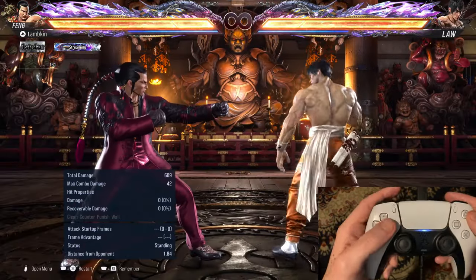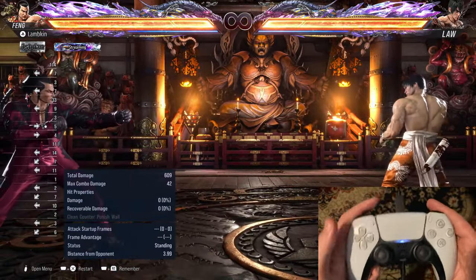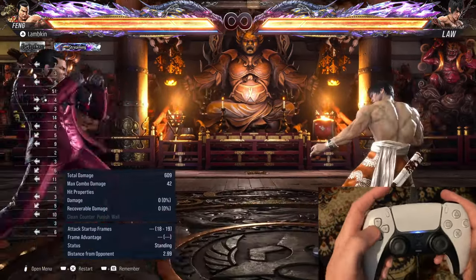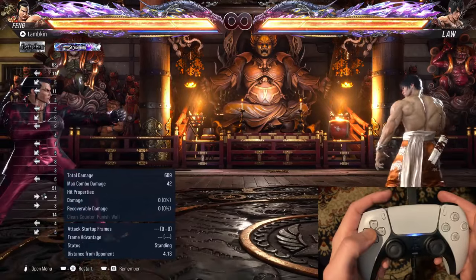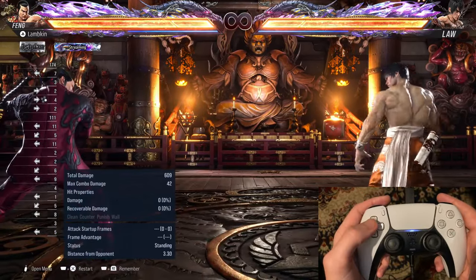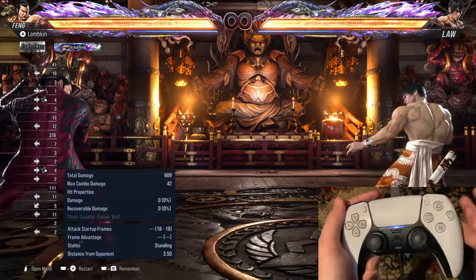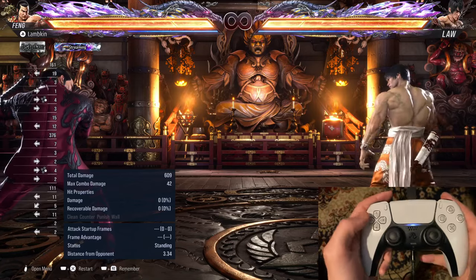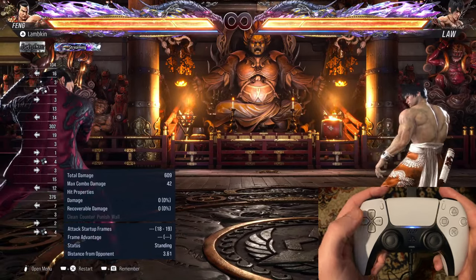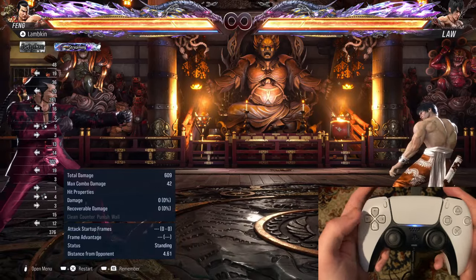The input to do this — instead of... let me break it down. You are going to do forward 4 first. So this is just his roundhouse kick. And if you press back after forward 4, he will recover the animation in backturned. And now, when you are backturned, this is kind of like doing Law's DSS input. Once you've done forward 4 into backturned, you're going to do back, forward, back, forward, 1 plus 2.